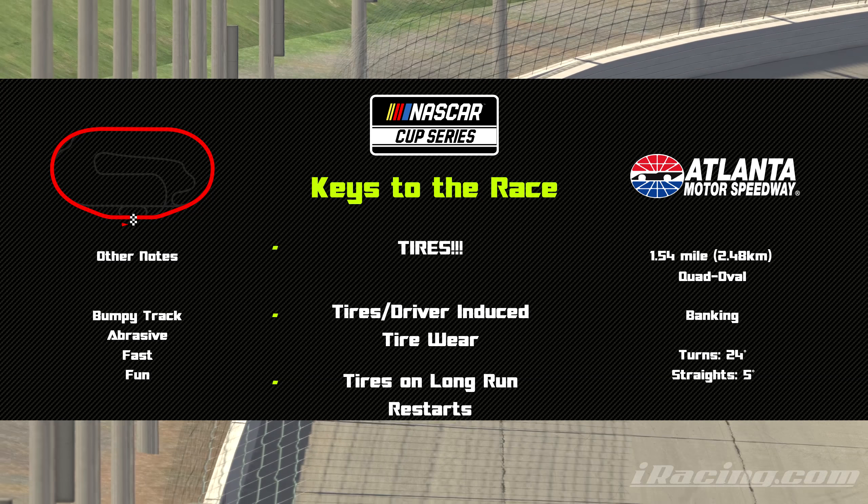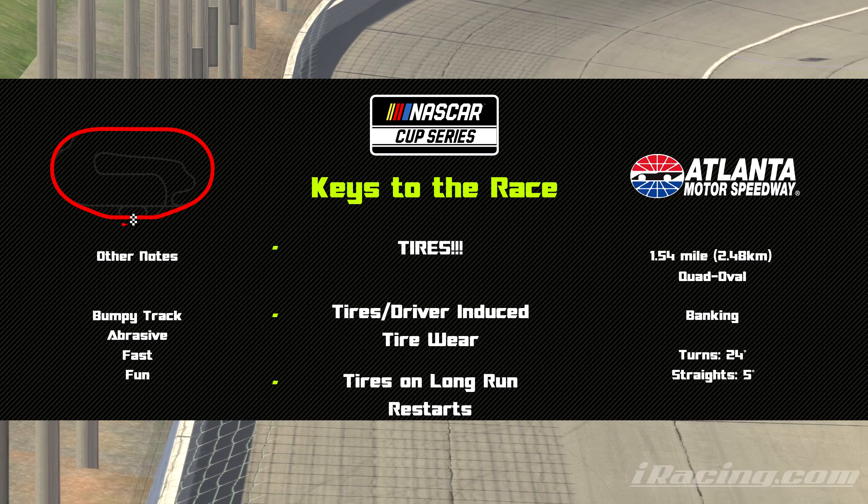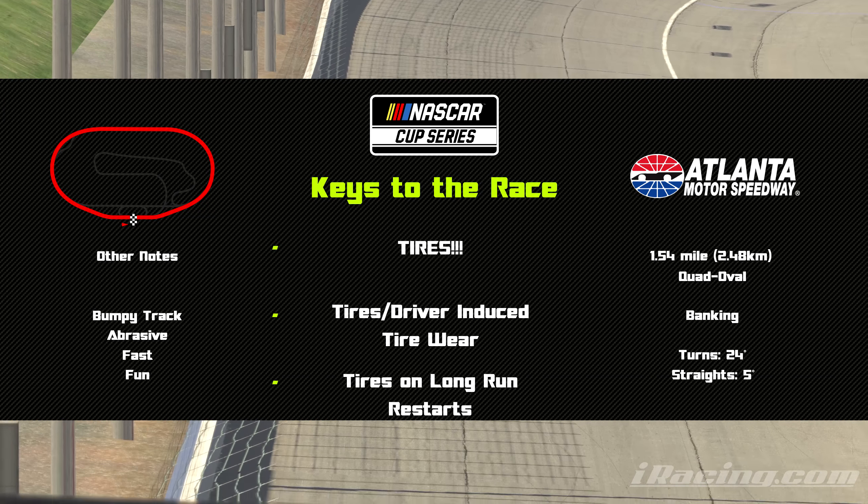Number one is tires, obviously. Number two touches back on number one, and that's driver-induced wear, which means you can push the car way too hard and kill your tires earlier, or be careful with them in the first few laps and have some left at the end. But if you're too careful, you lose time and you'll never get it back.